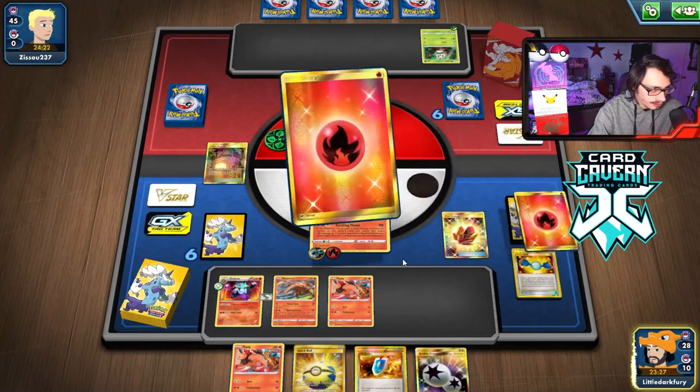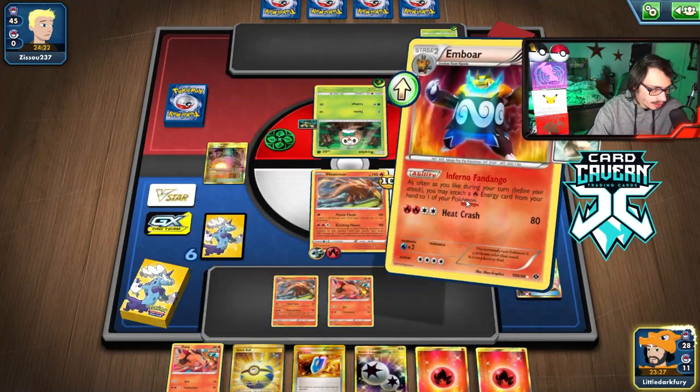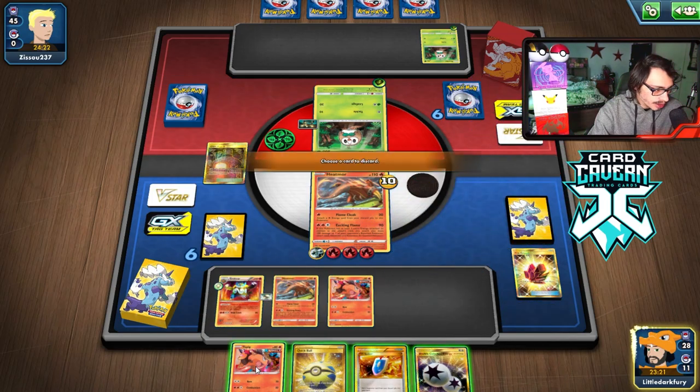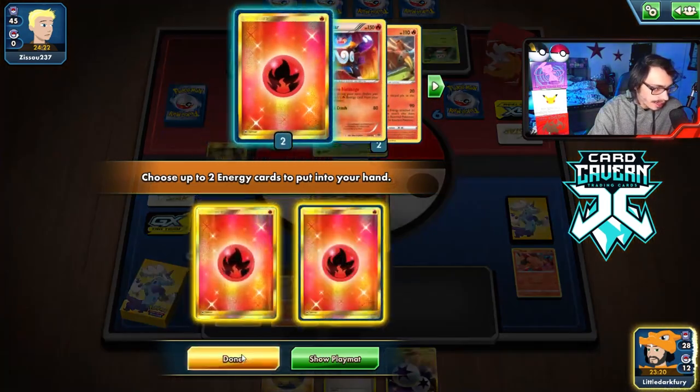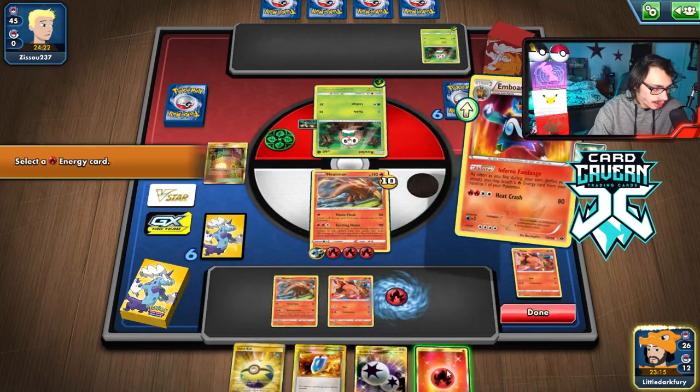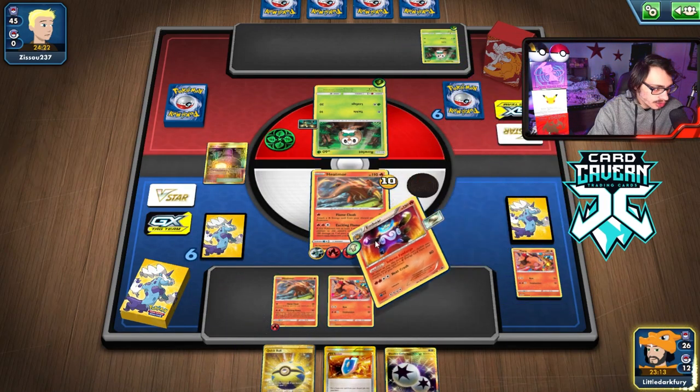If I can get Emboar in play here that'll be a wrap. I still have Dedenne and Crobat. We get the Evil Wincense, grab the Emboar, Rare Candy into Emboar. I have enough energy — that's the game. Play Fire Crystal, attach those energies. Play Giant Hearth. Add Dedenne plus Crobat to dig for energy if needed. That is GGs.